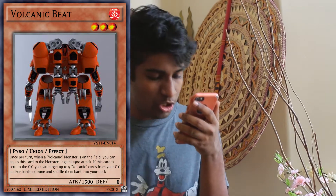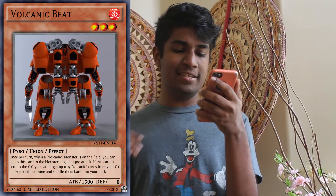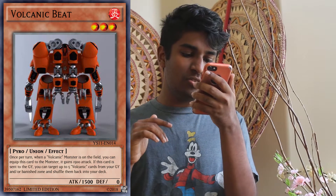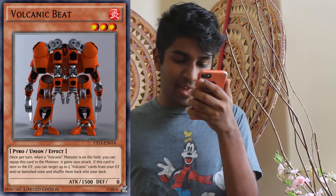The next card is a union monster called Volcanic Beat. It's a pyro union monster with 1,500 attack and 0 defense. Its effect reads: when a Volcanic monster is on the field, you can equip this card to your monster — it gains 1,500 attack. If this card is sent to the graveyard, you can target up to 5 Volcanic cards in your graveyard and/or banished zone and shuffle them back into your deck. This recycles counters, Scatter Shots, and other Volcanic cards from the graveyard. Giving your Volcanic monster a 1,500 boost is never bad — makes a Rocket go from 1,900 to 3,400 instantly, over 3k. Awesome.